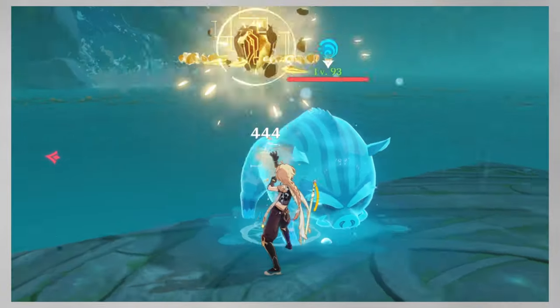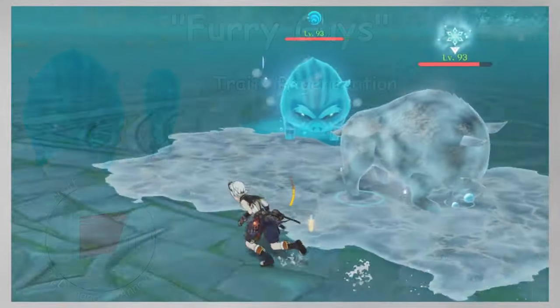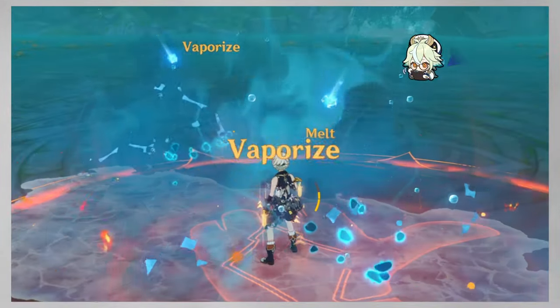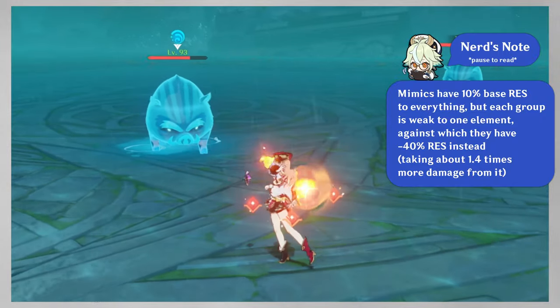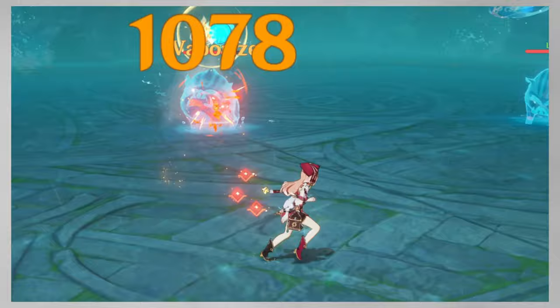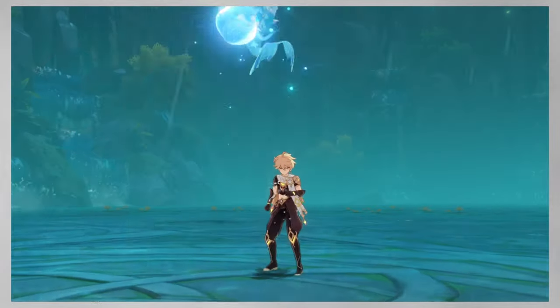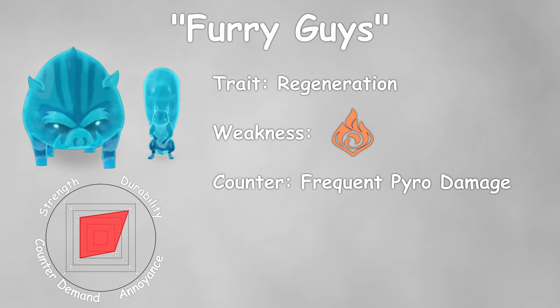Boars and Ferrets also rapidly regenerate their health, which makes them quite durable. They are weak to Pyro damage, and hitting them with Pyro attacks also disables their passive regen for several seconds, so bringing Pyro really helps, especially if your damage is low. They can be spawned only on a central tile, and they always spawn in pairs.